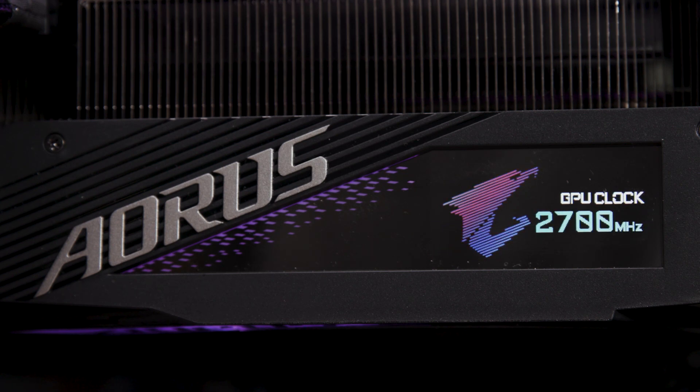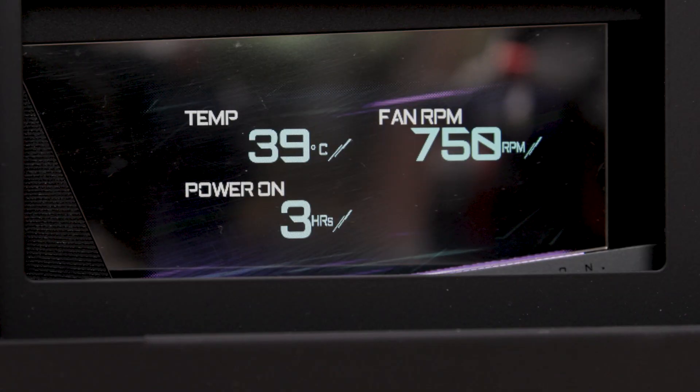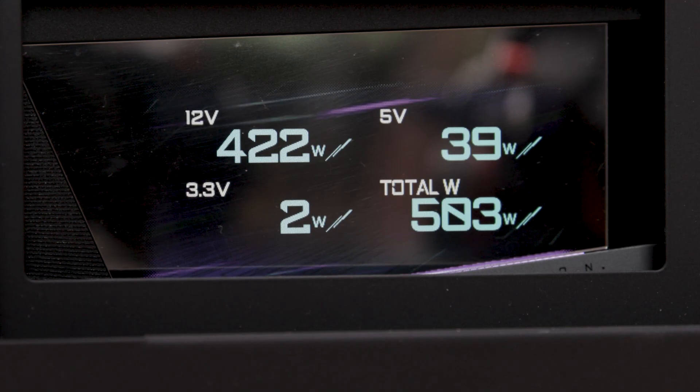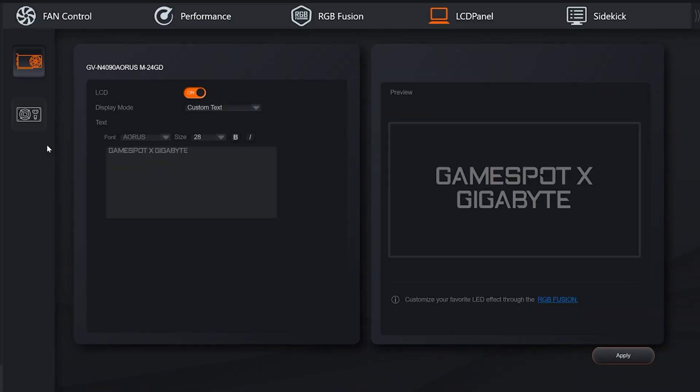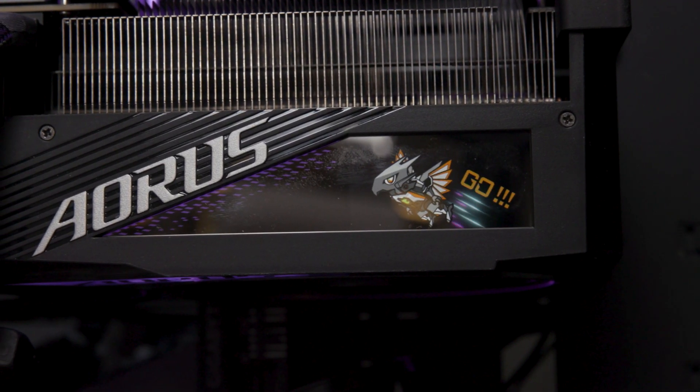It's super easy to check your temperature, fan and clock speed, and even your total card power with the LCD monitor. If you have the Aorus liquid cooler series and power supply, you can also use the LCD monitor to check in on how it's performing. Or you can customize it your way and add custom text, images, and even GIFs to make your setup your own.